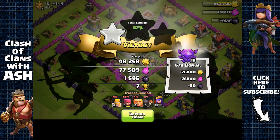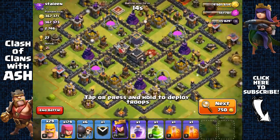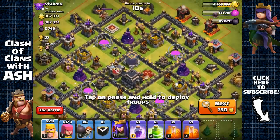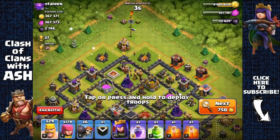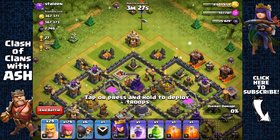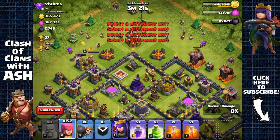Here we have a very powerful town hall 9 base with level 10 walls and max defenses, but it's still going to be fairly manageable to get that dark elixir storage. I don't have giants for this attack, so I'm only going to be able to get that dark elixir storage with the range of my Archer Queen. I'm going to attack those two structures over there, then focus on the central structures.